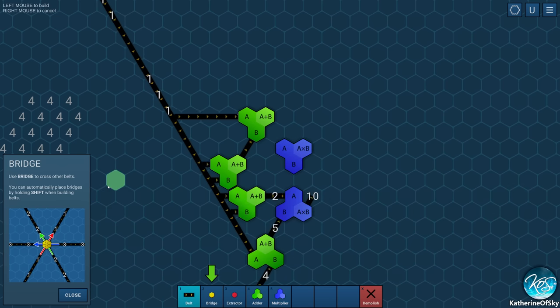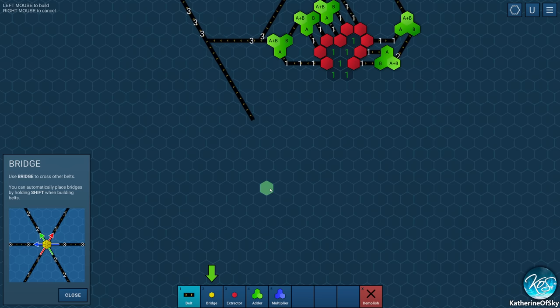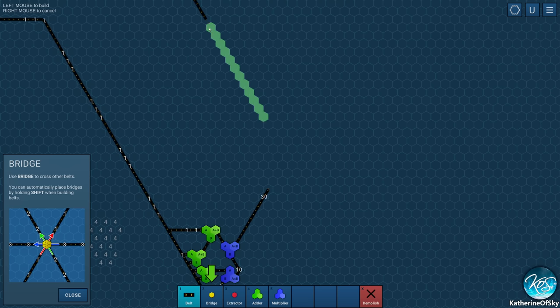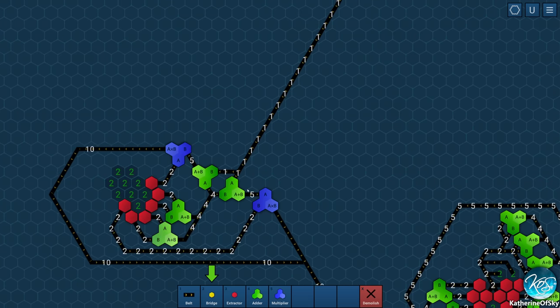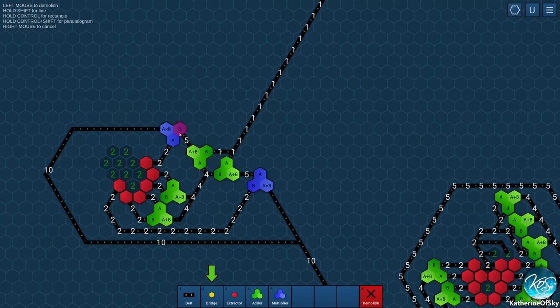Bridge — 'use a bridge to cross other belts, you can automatically place bridges by holding shift when building belts.' Oh my god, this is exciting! Okay, let's just put it on this belt. We should try that — we can make our assembly lines proper then! Now we've got 30s going in, that is sexy. We've got 20s as well. Let's do some serious rejigging — we're making 10s here, we don't need 5s anymore. Multiplier level 1 unlocked!